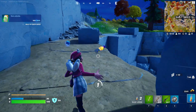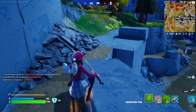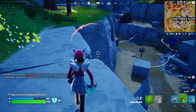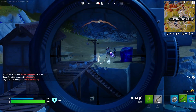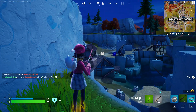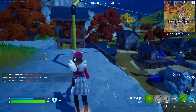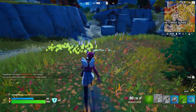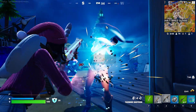I've somehow already managed to get a win this chapter, which is really nice. I always want to get the victory umbrella because that's an objective and a goal I like to try and achieve. I don't know if I like this pump shotgun — I think I said this yesterday. Oh wait — that other person is still around. Interesting. I'll take that — thanks. See ya.